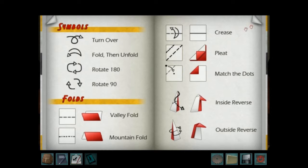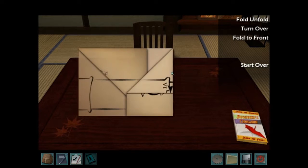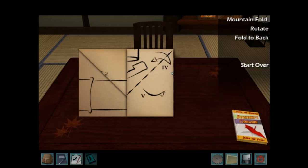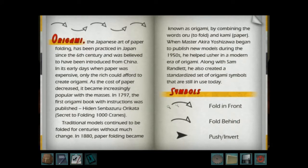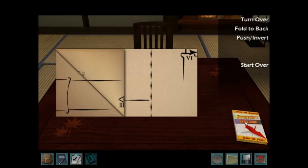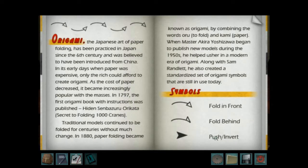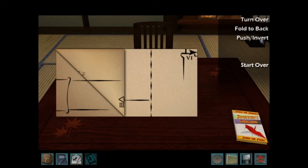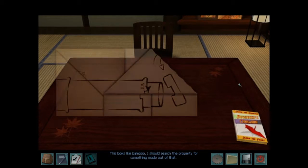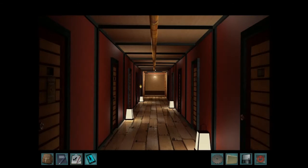Oh, nice. So that is fold then unfold, which is probably crease. Yeah. And then I... fold behind. What? Rotate. Turn over. Inside reverse. Outside reverse? I don't know what that means. Oh, push inverse. This looks like bamboo. I should search the property for something made out of that. That was cool. That was a good thing that I did.